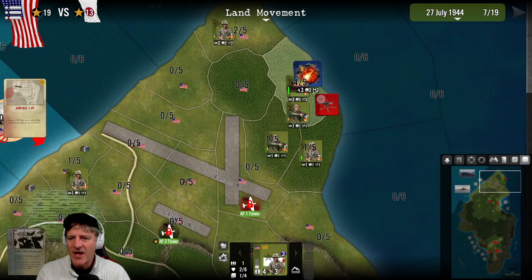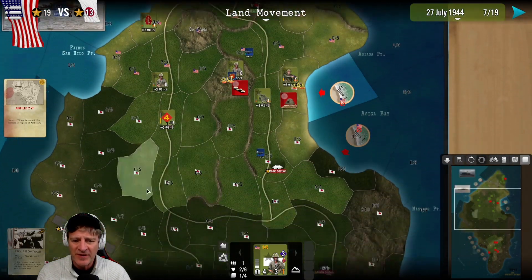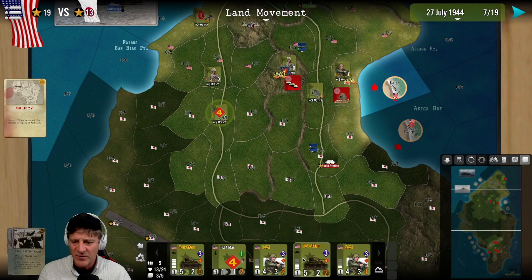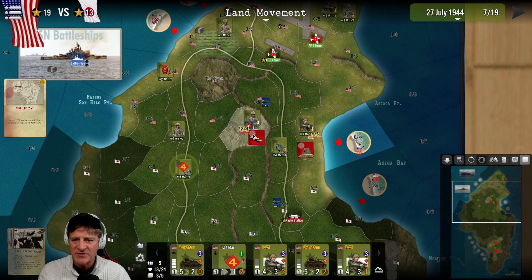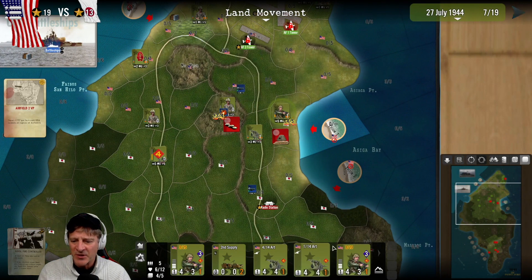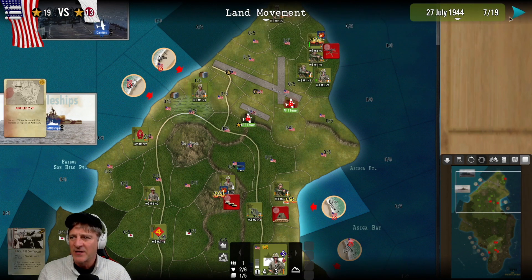We're pushing many forces up to take out the Japanese units pinned in the northeast part of the island. We've pushed down through the central part of the island toward airfield strip number two. We sent an armored contingent with 4th Marine infantry - they're a bit beat up but hopefully can push down quickly. We're sending replacements to shore them up. We've got infantry trying to take Mount Lasso and some artillery and depleted infantry trying to take a pillbox along the beachhead.